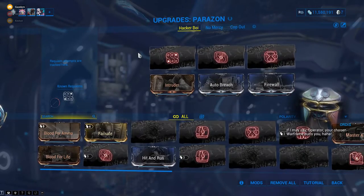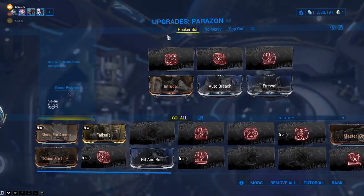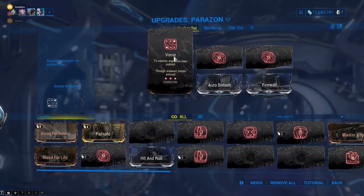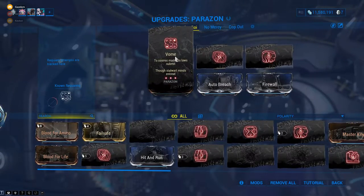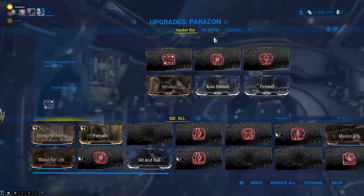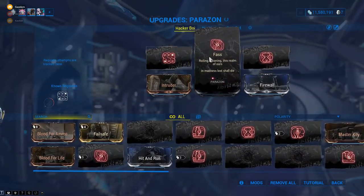When you down your Lich, you get to down them three times — it's kind of like stages. First, you do a bunch of damage, then run up and Parazon them with the first mod. Then the second time you do a bunch of damage again. If Vom worked in the first slot, they'll get back up and you'll fight them again, down them, Parazon with Foss, and if that works, do the last one.